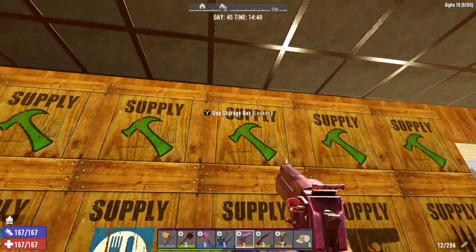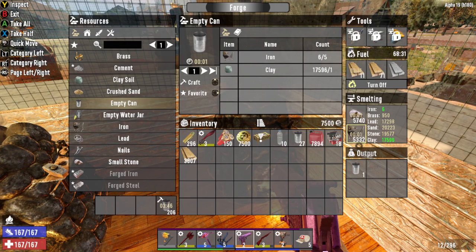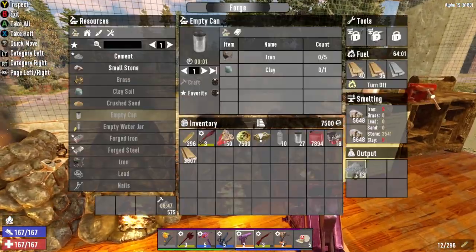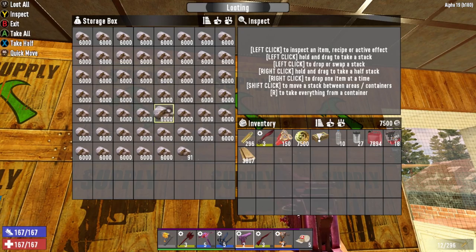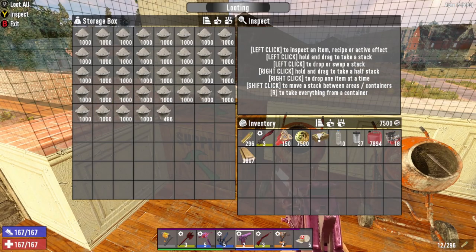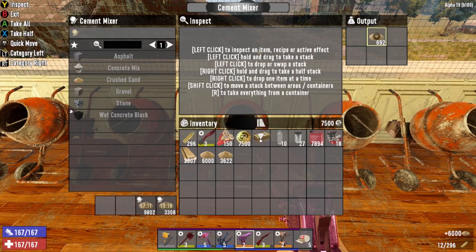You may have noticed I've got stacks upon stacks of materials — all full of 6,000 stones in every slot, all grinding out. I've also got tons of coal and nitrate. I spent a good two hours or so making materials and I've got a lot, so that's good, but now I'm ready to get back into doing something else.